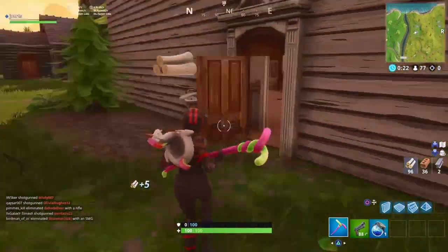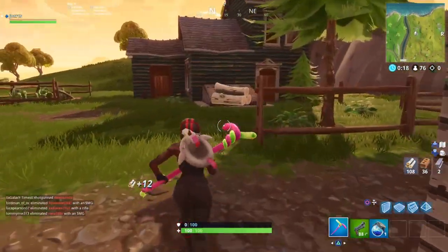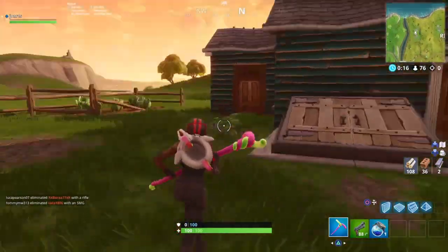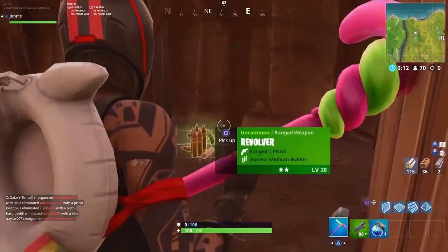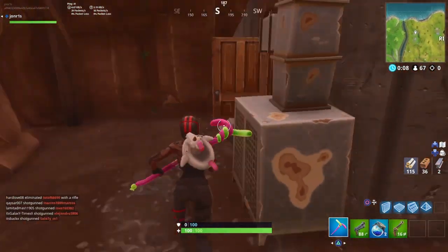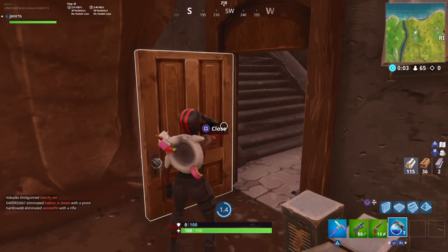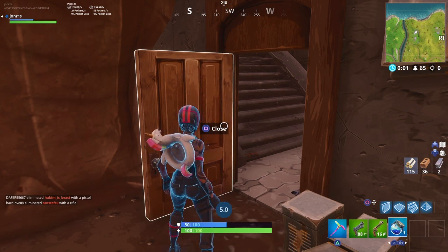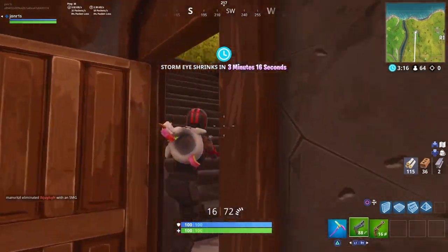I've got absolutely nothing here. As you can hear, these rifts are opening on the floor. A lot of people said they kind of look a bit like a fairy. Basically what they do is you can travel through them — they teleport you back into the air, you come out of one of the rifts, and then you can deploy your glider and glide back down.